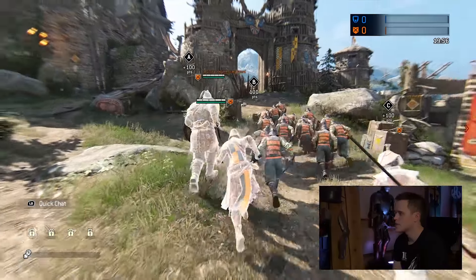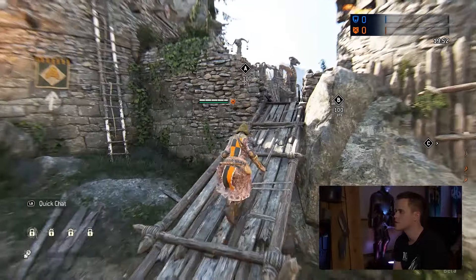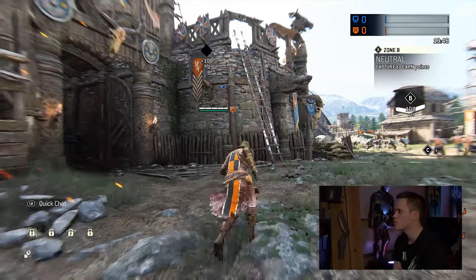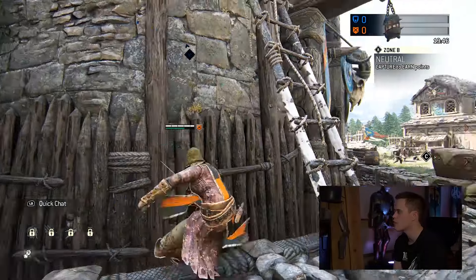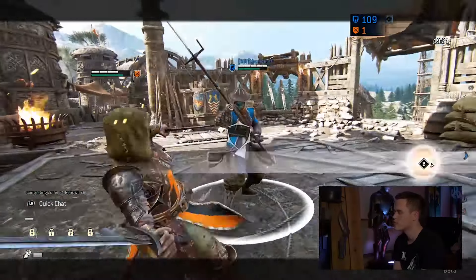There are two sides — you have the attackers and the defenders — and you're basically trying to capture points. You have points A, B, and C, so three points. When you have captured a point you get 100 points on your scoreboard, and the goal basically is to get 1000 points, then you can kill every enemy and they can't respawn.